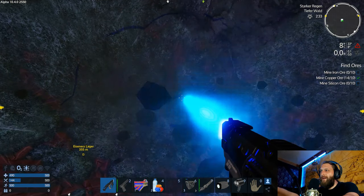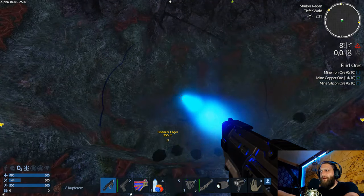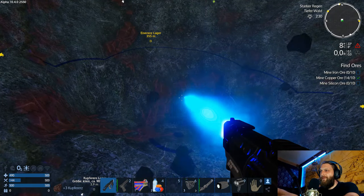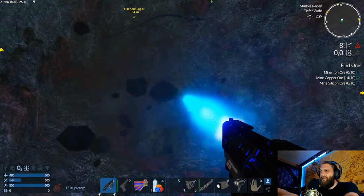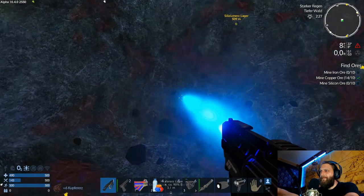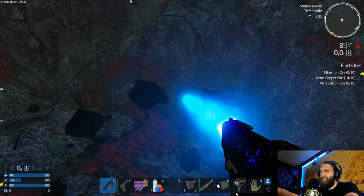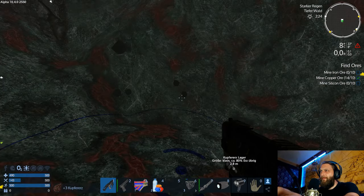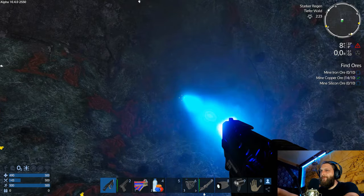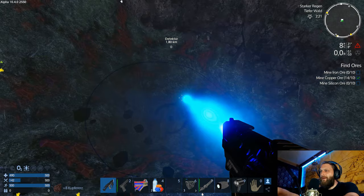Oben ist scheiß Wetter. Wir gucken, dass wir hier möglichst viel mitnehmen und nicht so schnell wieder hierher müssen. Wir gucken auch, dass wir daraus so schnell wie möglich wieder Barren machen. Da ist auch gar nicht so viel drin, wie ich gerade sehe. Wir haben jetzt schon 80 Prozent – äh, 20 Prozent. Dann dürfen wir hier gar nicht so viel finden.